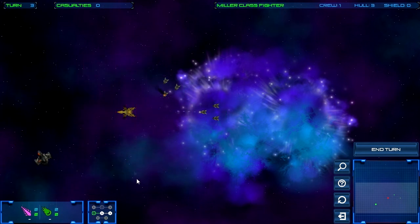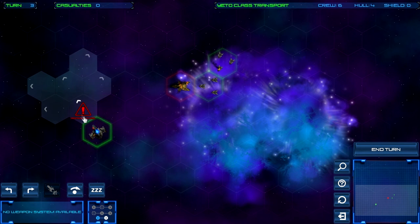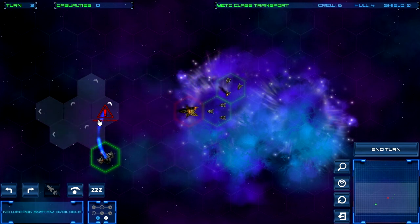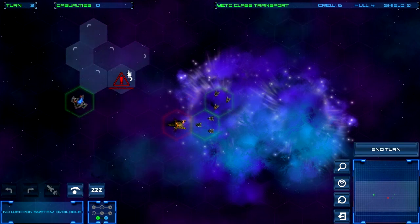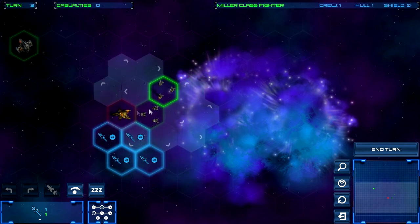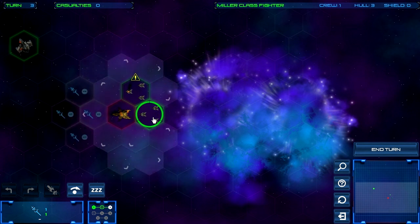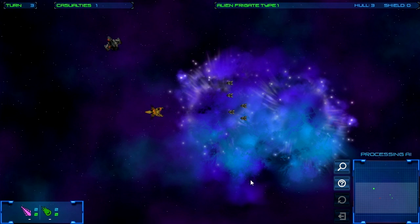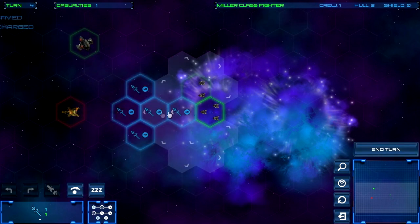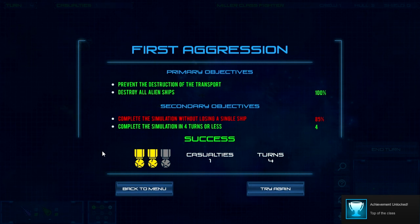He used his laser attack but luckily didn't destroy my ship, and he moved right into range of my other fighter squadron. I'll stay right behind him. I need to be careful not to go in front of him or he'll tear me apart. I get a hit — boom! I move my last fighters into position and finish him off with lasers. That's the fastest I've completed this mission, in four turns!